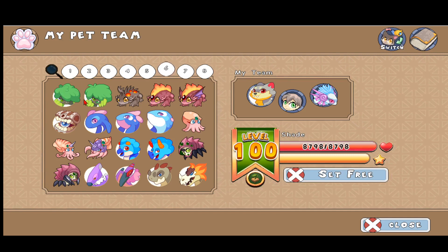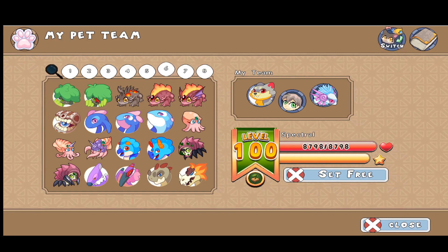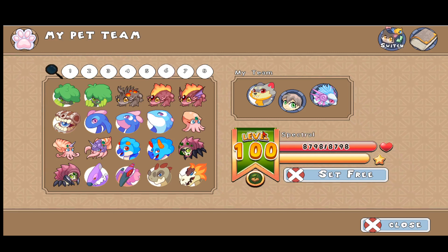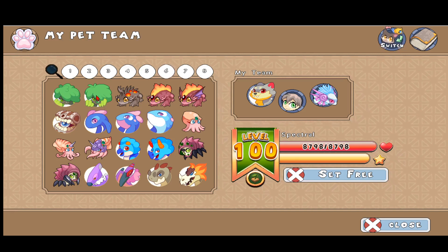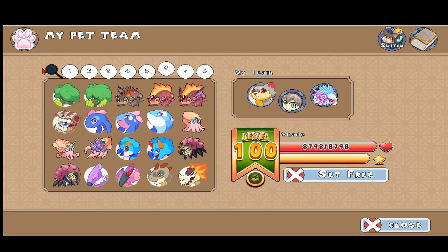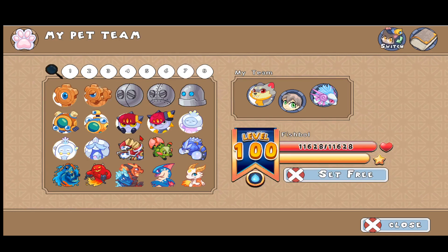Next is the Shade. The Shade looks kind of like the Cloaker but they don't attack the same way. The Shade makes its eyes go dizzy and then throws a forest bomb — it uses Forest Hurricane. Its evolved version, the Spectral, at level 100 has eight thousand seven hundred and ninety-eight health. They both look similar except the Shade is smiling in its photo and the Spectral has its fang out.